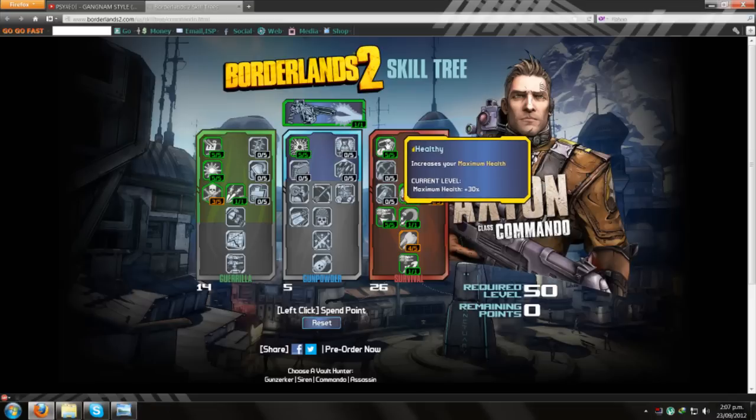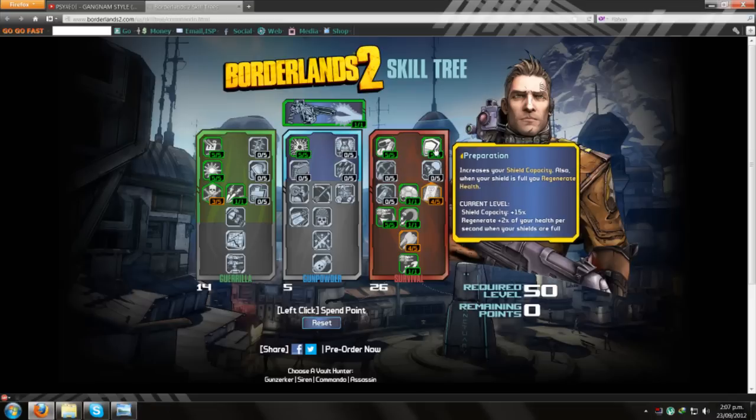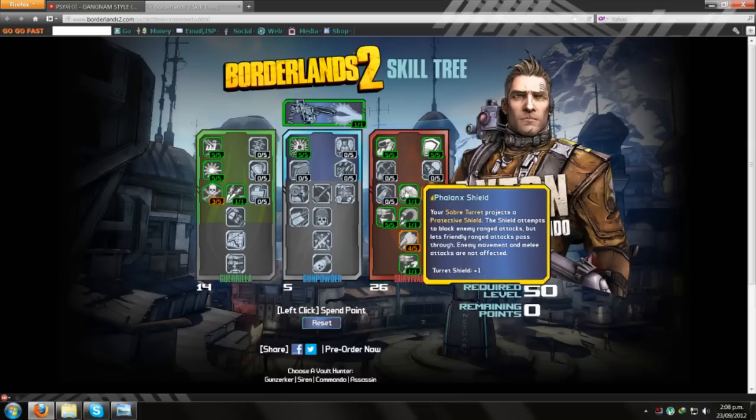I've gone with Healthy to increase maximum health. Preparation increases my shield capacity - at the moment I have a Turtle Shield which decreases my maximum health by about 260, but it's a 1300 capacity shield, so I want to increase that shield capacity by 15% and I regenerate 2% of my health while my shields are full. I've also gone for Flank Shield on my Saber Turret to help it tank.